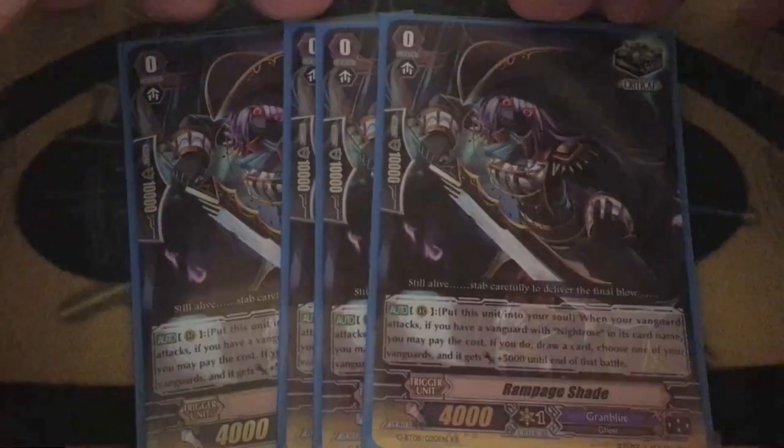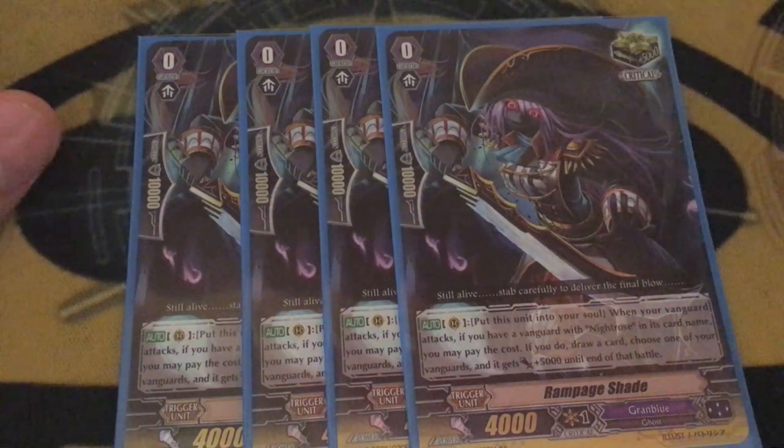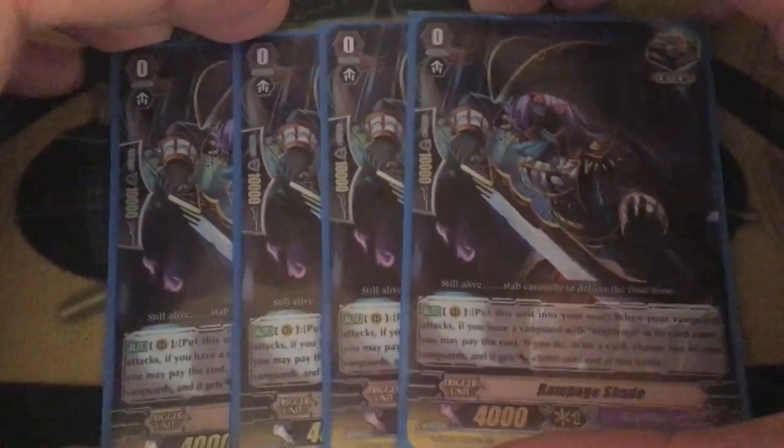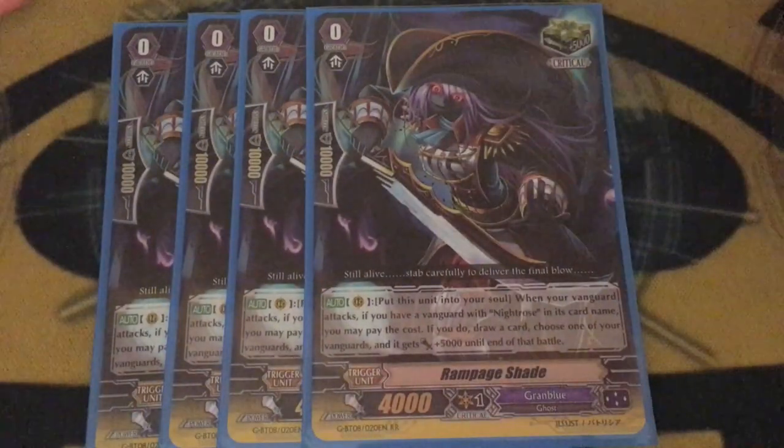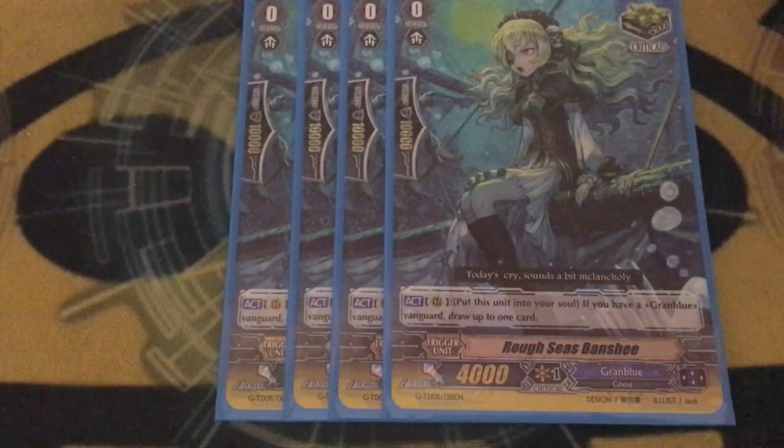Four copies of the Night Rose crit, Rampage Shade. You call stuff from drop, so you move Shade into the soul, soul blast it, call it with a skill and just keep recycling it. Because of the deck it's in, it's basically objectively the best GV2 crit, so you run it at four. Also, soul is fun. Four copies of Rough Seas Banshee — it's a Psychic Bird clone. Very few clans have this, and it's the best of those crits, so you've got to run it. It fills up the soul, and again you can call it from drop, move it into the soul, blast it with a skill, call it back, move it into the soul, get a plus. Also, this is the good art and the stripper art.